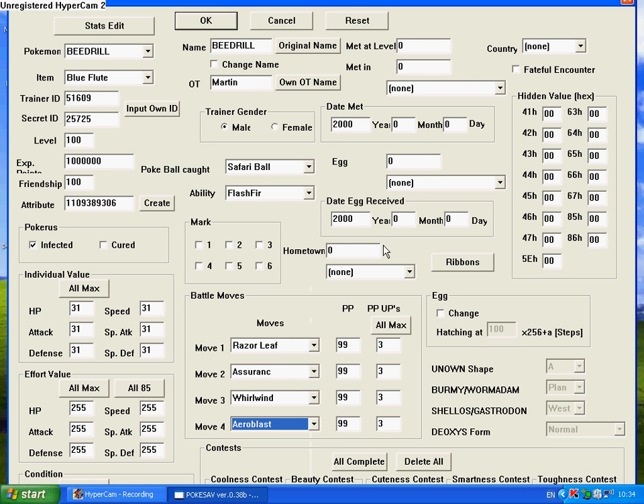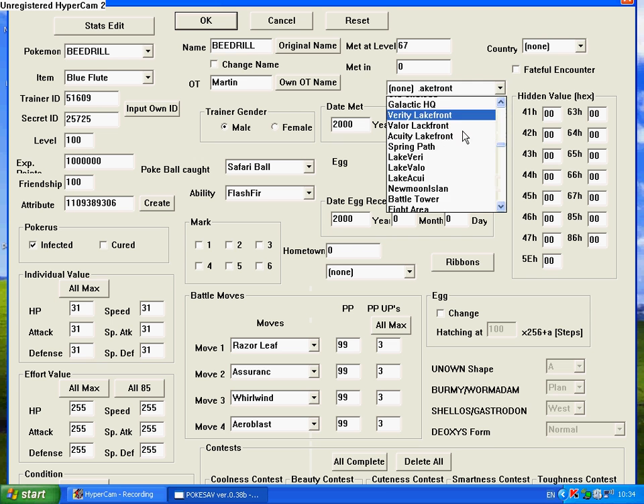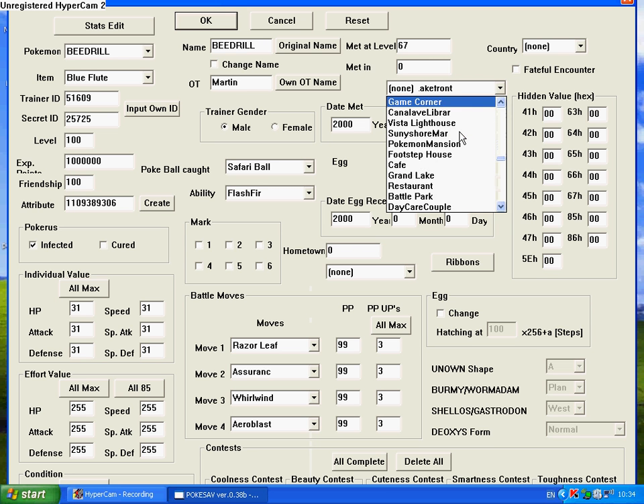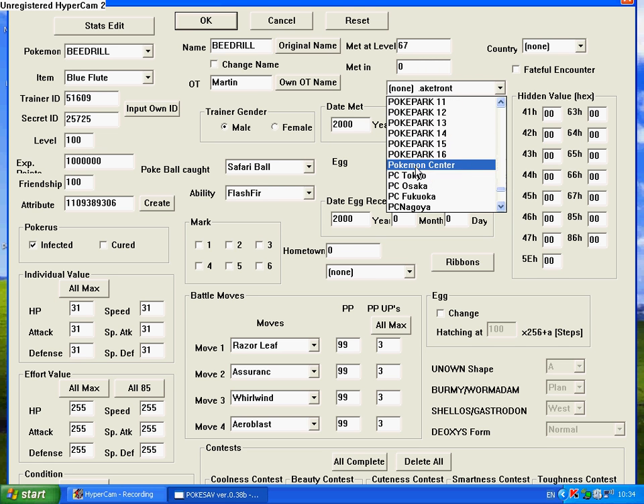Met Level is just the level you met at — you can change it to whatever you want; I'll say 67 just for this example. For Met In, you can choose wherever you met it in the whole game. If you go all the way down, you can find weird places like Pokemon Movie, Far Away Place, Pokemon Ranger, Lovely Place, Pokemon Cartoon, Space World, Pokemon Festival, Poke Park, PC Tokyo, Nintendo World, Nintendo Event, and so on. I'm going to choose Wi-Fi Gift just for this example.